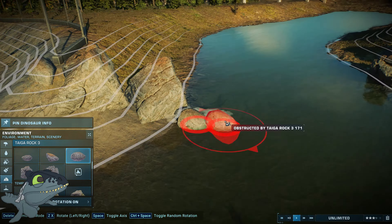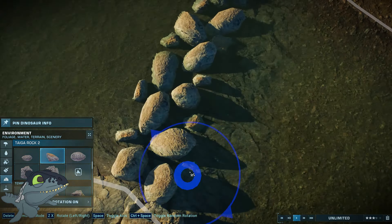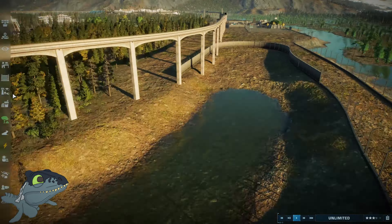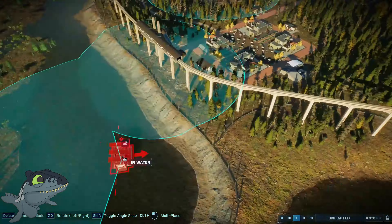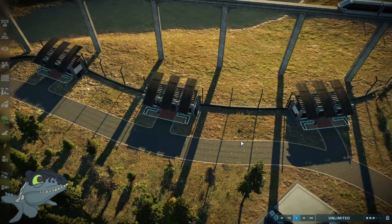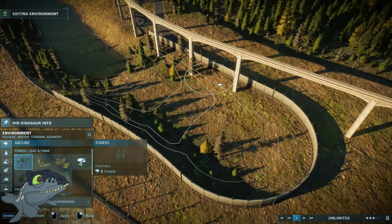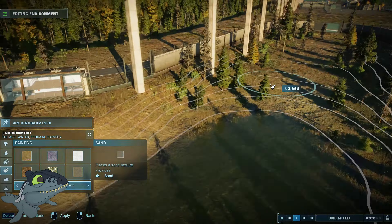We already have baryonyx within our community park — they run wild and free around the outsides in the swamp that surrounds the park. But I thought we'd add an actual enclosure for it. We could almost say this is like a rehabilitation enclosure; it might have got injured, so we're going to stick it in here and it has time to recover before it goes back out into the wild swamps that actually surround our park.